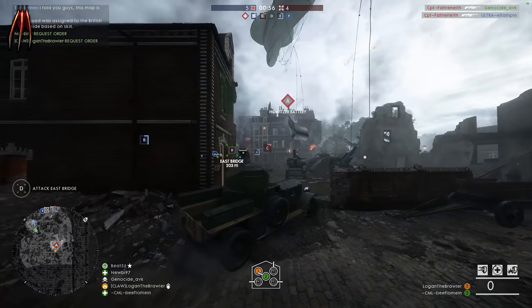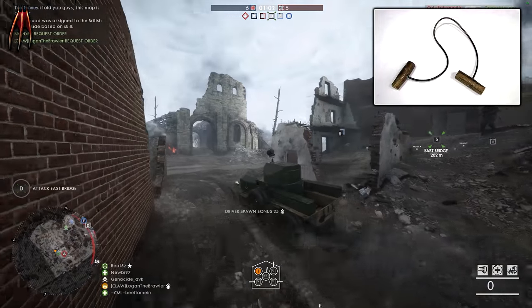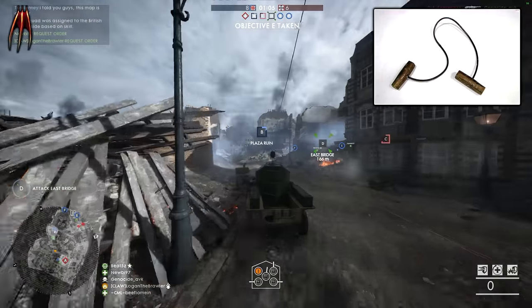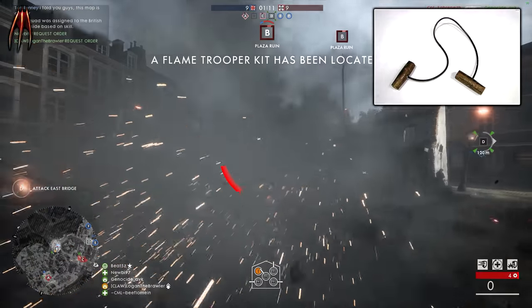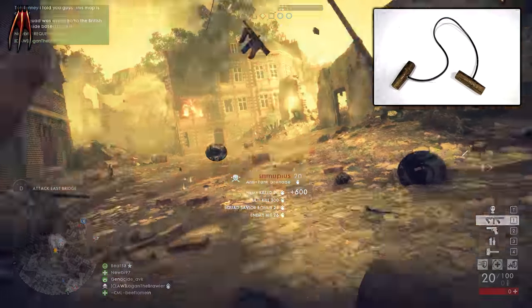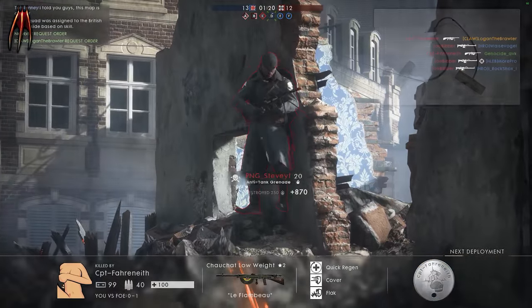Here we have one of the more interesting gadgets — the Garrote. This is a weapon used to strangle people; if you play Hitman games you surely know what this is and how to use it, mostly used to avoid being detected by using stealth. So I'm thinking, what about in Battlefield V — do we have a stealth takedown, some kind of function? Well, we have to wait and see, but it sure sounds like it.